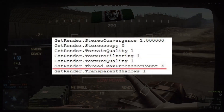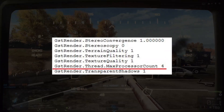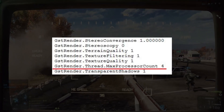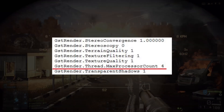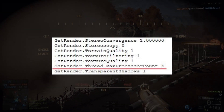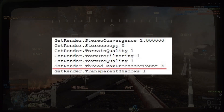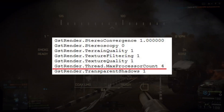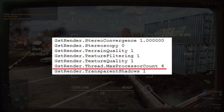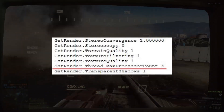Now that you have that open, go down until you see the line GstRender.TextureQuality 1. That number could differ — I know when I mentioned this to Scooter Barkley his number said two or maybe zero, but it doesn't matter. The number is different but the end result is the same. These are alphabetical, so it's GstRender.TextureQuality, space, 1. As you can see in the picture on screen, I have another line directly below it underlined in red. Copy and paste this line into that exact position. In the video description below I've put that line there so you can easily copy and paste it into WordPad.